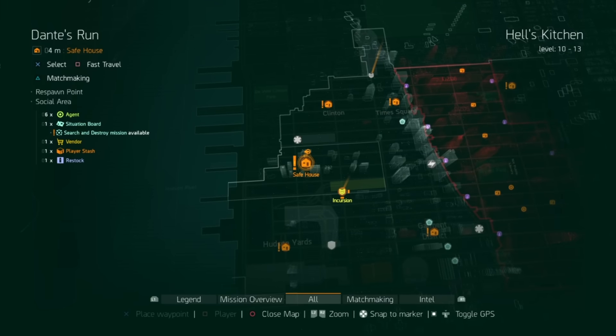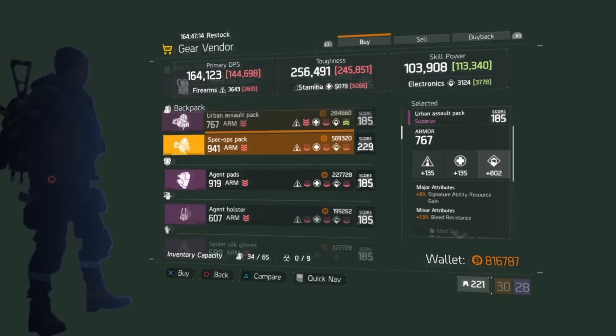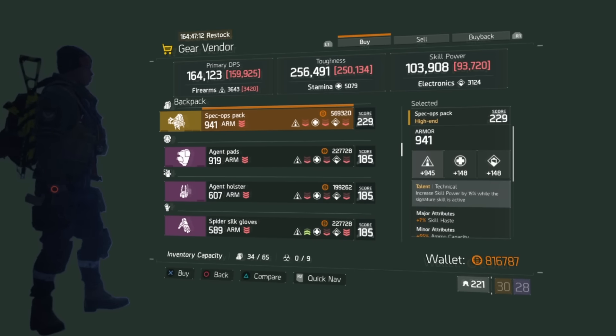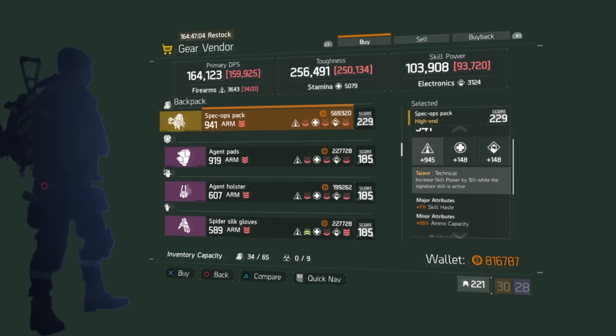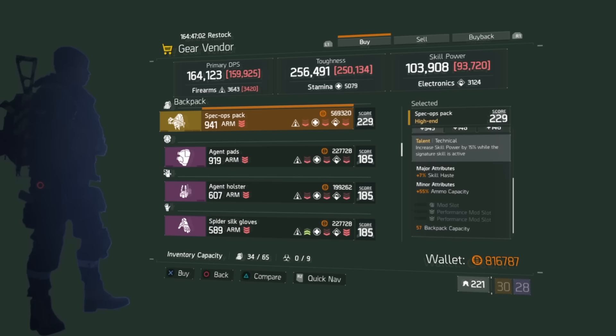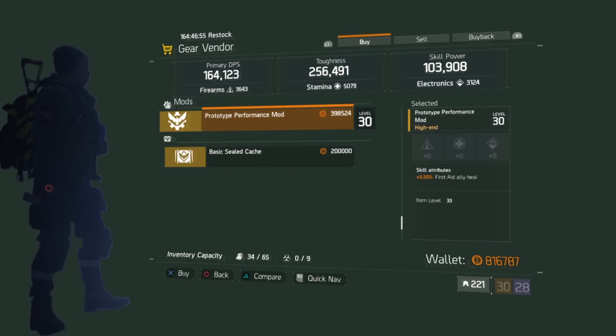In Dante's Run, we have a Spec Ops pack. The major attribute is Firearms at 945. It has Technical: increased skill power by 15% while signature skill is active, 7% skill haste, 55% ammo capacity, and 57 slots for your backpack. The performance mod is First Aid ally heal at 5.5%.